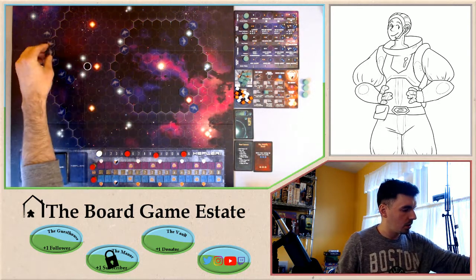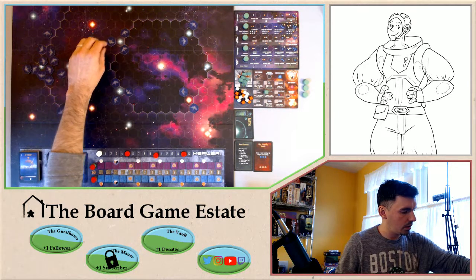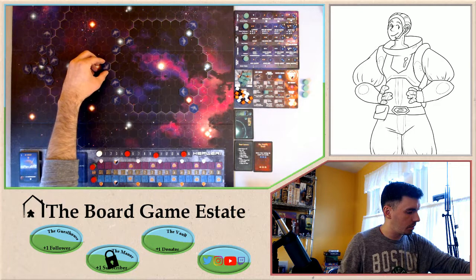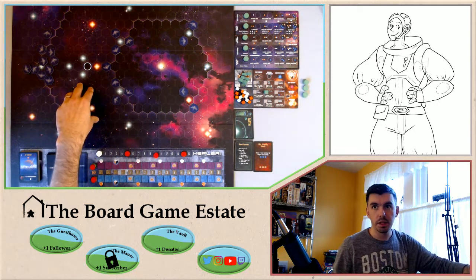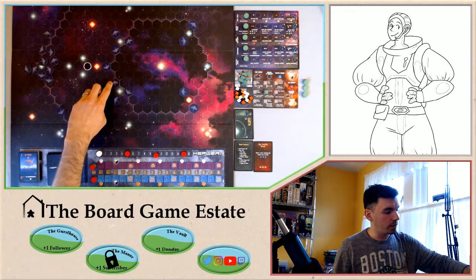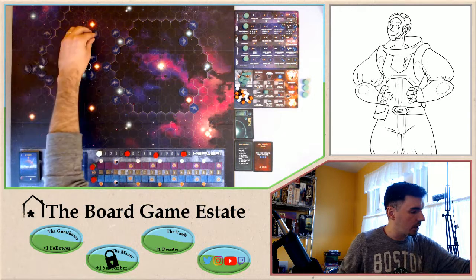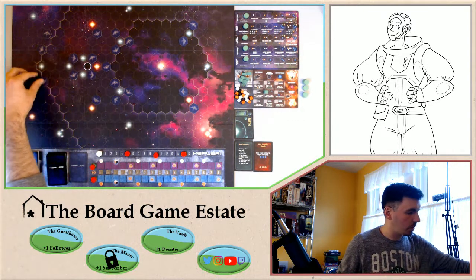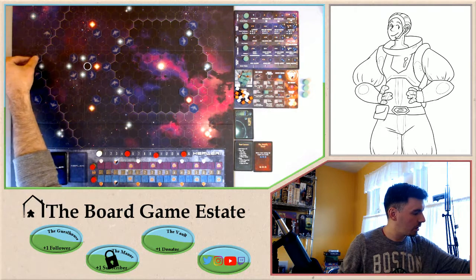Everything is randomized so we won't know exactly what we'll get, but we'll have a good idea. At the end of the game for victory points: colonize anything in the short range zone and you get one point, medium range zone gives two, and out in long range you get three. So we want as many things as close to the middle as possible, but also in the mid-range zone — that cutoff is right along this line here. That's why I'm putting some pretty close to that line, with a whole cluster of satellites right in there.